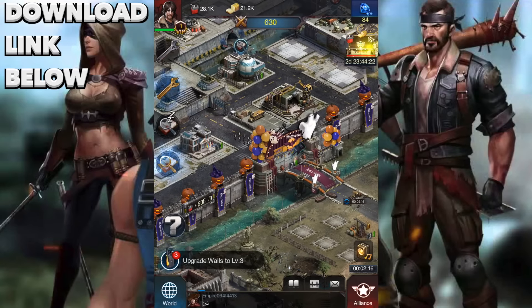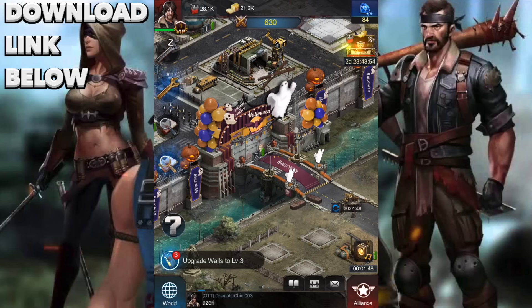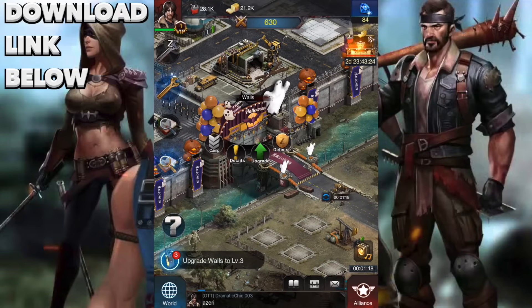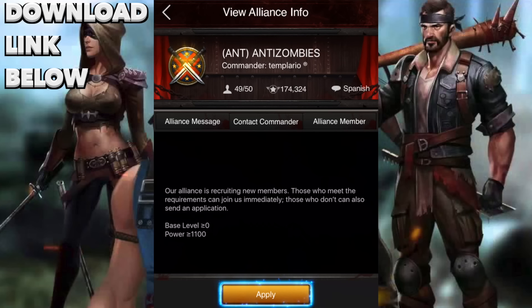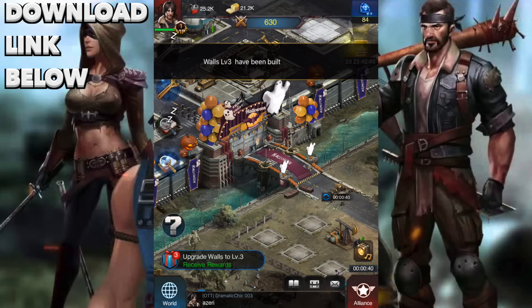Now it's time to upgrade our walls to level three. The in-game prompt says to upgrade the warrior camp for stronger units — we'll do that in a second while we upgrade the wall. I want to give thanks to Last Empire for sponsoring this video and the giveaway. The wall is going to be free, but if we want faster production we can join an alliance and ask for help. Let's join a random one — this one is Spanish, and I speak Spanish, kind of. Let's apply and see if we can get accepted. The walls are now done.